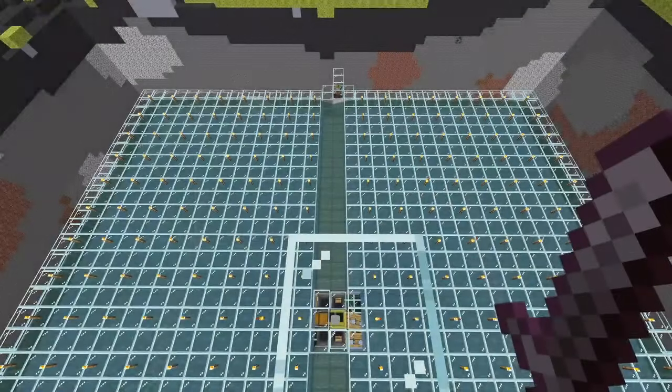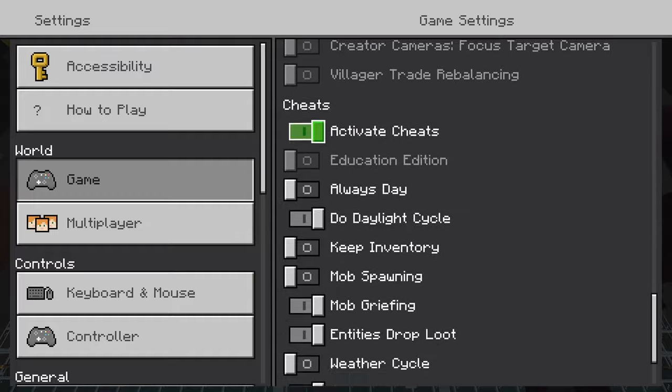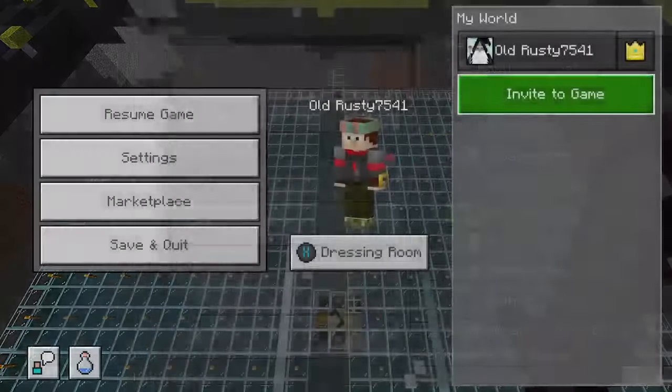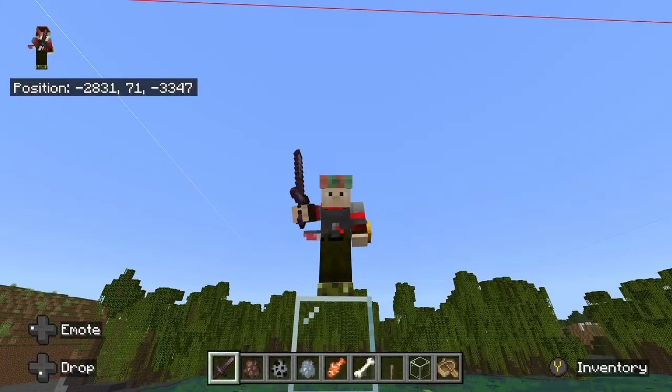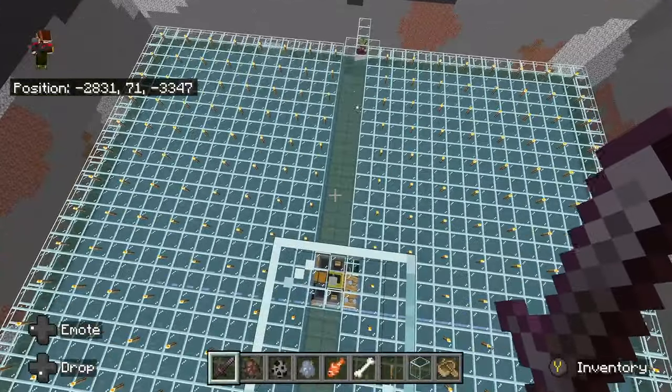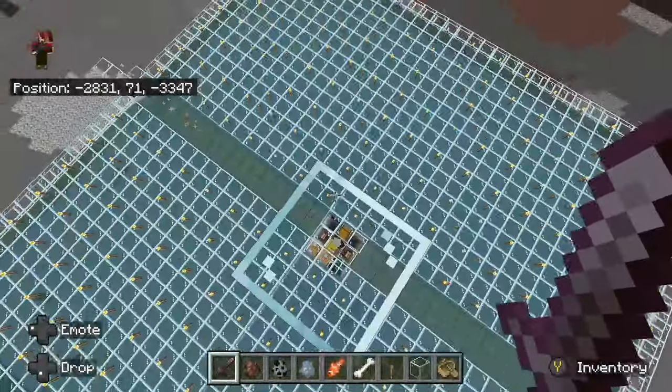I'm going to turn mob spawning on, and we're at a mangrove. You could build this setup in an ocean or underground in a lush cave, but I wanted mangroves with tropical fish. We have several things going on here, so we'll watch it for a second.